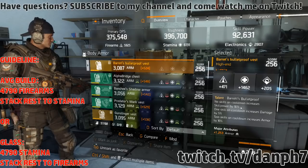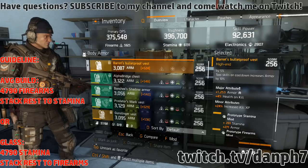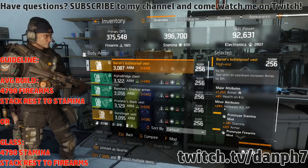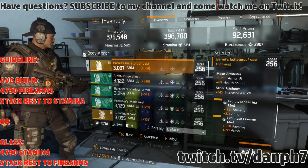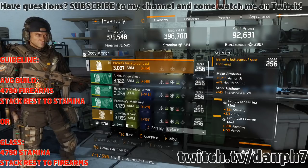Aside from that, you want high rolls on stamina or firearms, whatever you need to balance out. The attributes you want to roll for are armor, health on kill or health, and ammo capacity. With mods, always use them to fill out your build — if you need more firearms or more stamina, use the mods to fill it out.